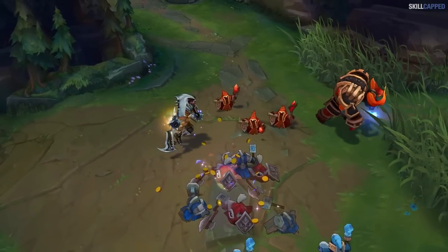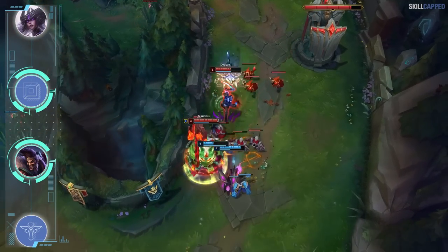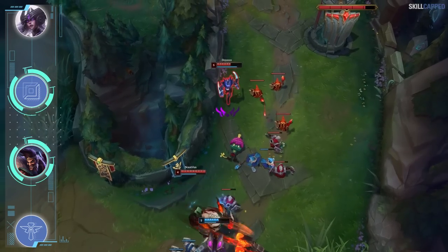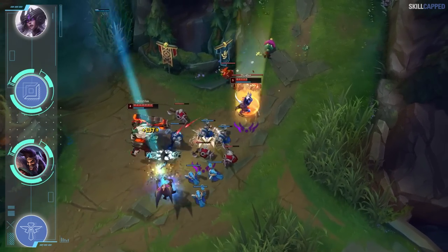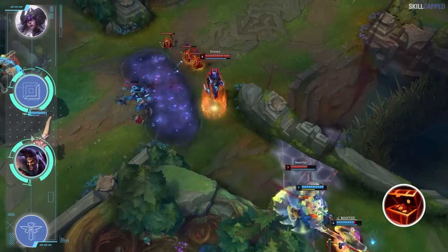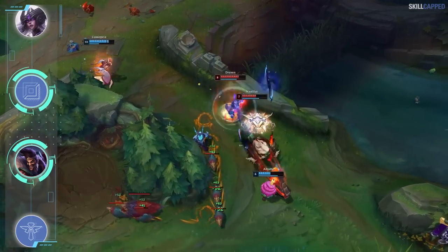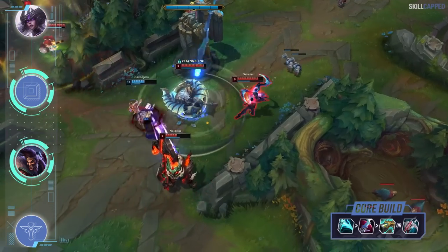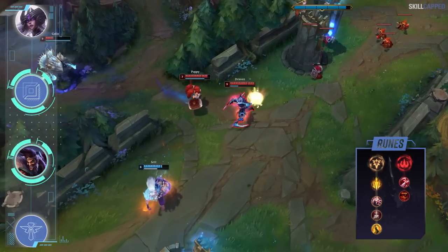Masters and above is without question the elo bracket where Draven excels the most. Your support should be good enough to take advantage of Draven's laning power, especially if playing someone like Nautilus, Thresh or Blitz. Games in high elo are won or lost within the first few minutes way more than in low elo, so perfecting a strong early game ADC like Draven is extremely good value. Snowballing is easier than ever with Draven thanks to the addition of Treasure Hunter combined with his passive. Core build for Draven is an Essence Reaver rush into Eclipse second and The Collector or Lord Dominik's third. Lethal Tempo is the keystone and make sure to run Domination for secondaries picking up Taste of Blood and Treasure Hunter.